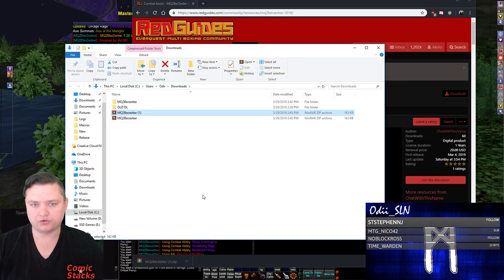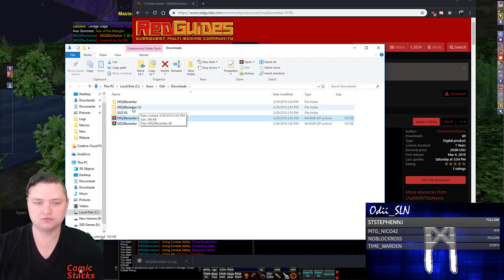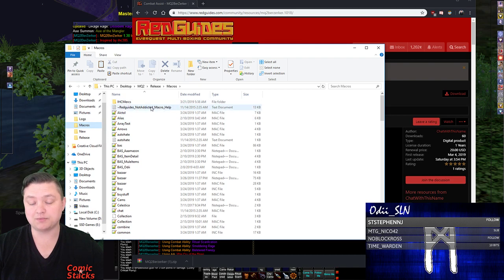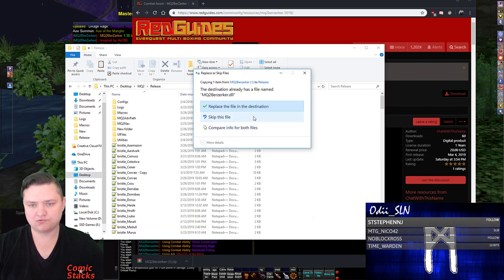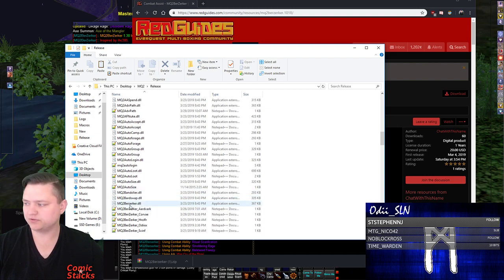Click on that and it's going to download. I'll show the folder — this goes to my downloads. I'm going to extract that zip file into the MQ2 Berserker folder. In this case it's folder number one because I already had it downloaded. I'm going to go inside, copy that, and now I need to navigate to my MQ2 folder. I have mine on the side here. Wherever you have your base MQ2, you have your MQ2 and then release — that's where all the good stuff for MQ2 is. I'm going to paste it in there, replacing the file since I already have one. Now I can see it: mq2berserker.dll.